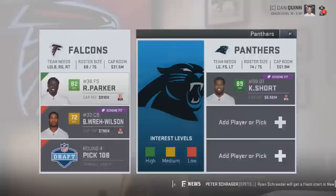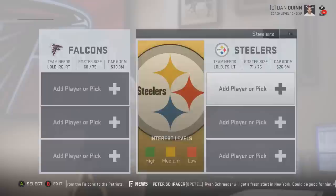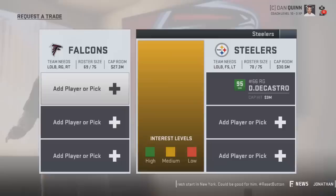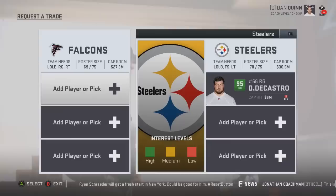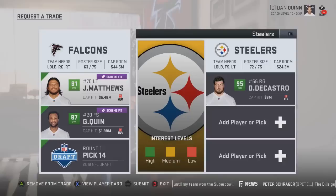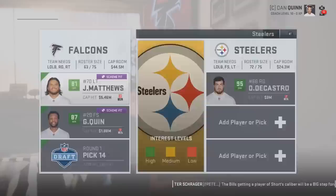Going to the Pittsburgh Steelers to get David DeCastro. This player had a lot of scrutiny surrounding him in Madden 19 trade logic - in my first rebuild at EA Play, he was way too easy to get, like a third-string running back and a wide receiver. They did fix the trade logic since then - you're welcome for that - but he's still pretty easy to get. We had to trade for a couple of first-round draft picks, but you can get DeCastro in year one for Jake Matthews, 87 overall Glover Quinn, and a first-round draft pick.